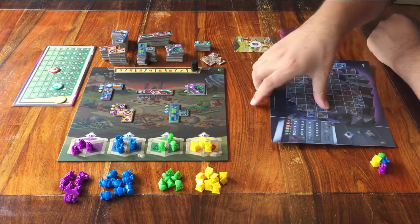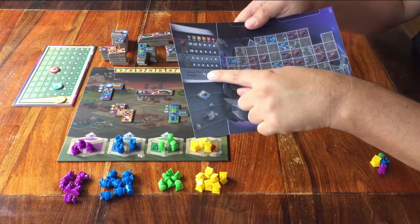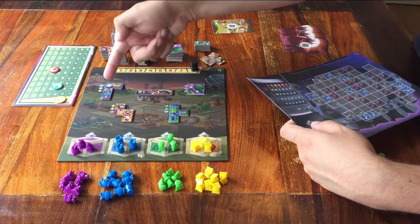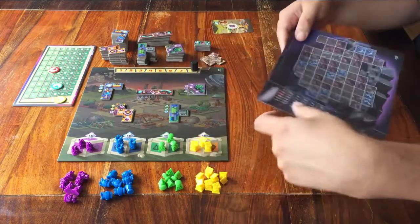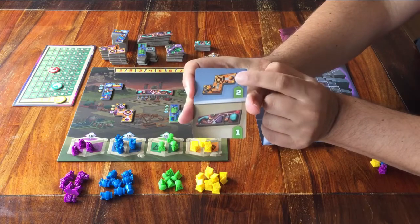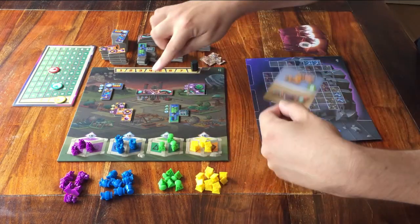You get points for 3 things. You score for how much you've covered up your own player board. You score points for your own objective card. And you get 15 bonus points if you have placed all 5 different big shapes — the ones you can get from the main board. The objective card shows this. In my case, it says I get 2 bonus points for every one of these pieces I have on my own player board, and 1 bonus point for every one of these pieces.